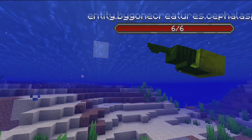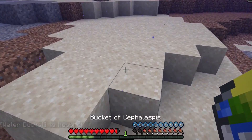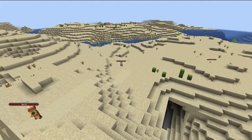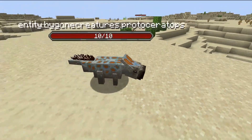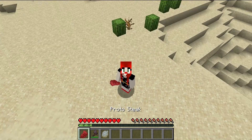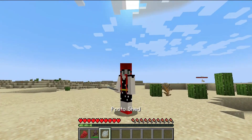If you go swimming in a river, you may come face to face with the Cephalopus. You can bucket them — with their 6 health and passive nature, it should be easy. The Proctoceratops roams in the desert. It has 10 health and can drop the Proto Steak, which you can cook or combine with gold nuggets to get Gilded Proto Steak.